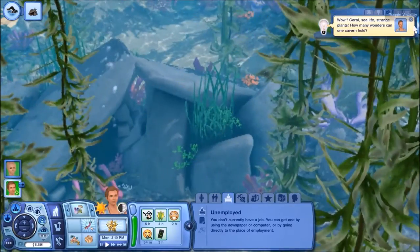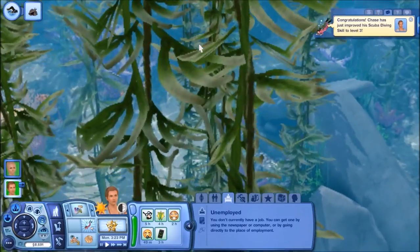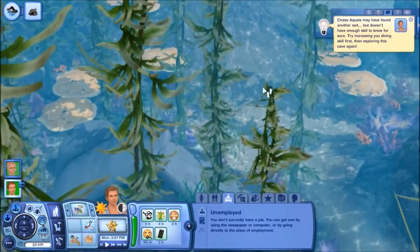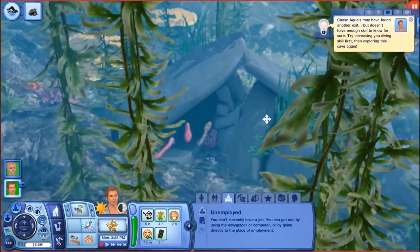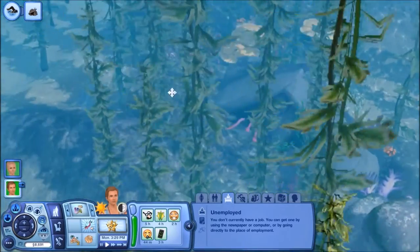Coral sea life, strange plants - how many wonders can one cavern hold? He's improved his scuba diving skill to level 3. Chase may have found another exit, but doesn't have enough skill to know for sure - try increasing your diving skill first, then exploring this cave again.